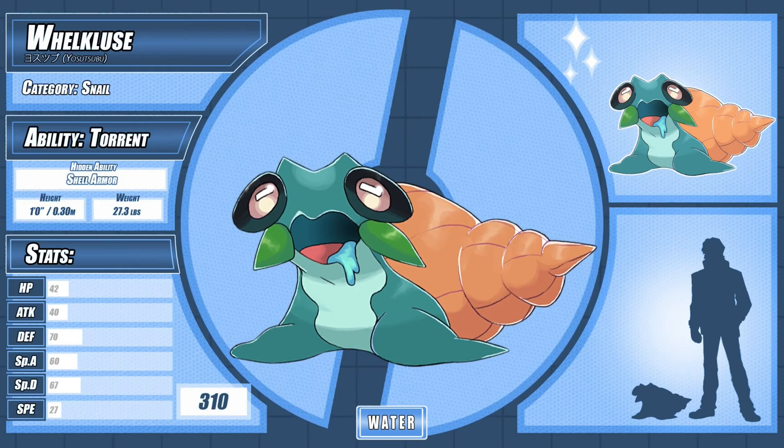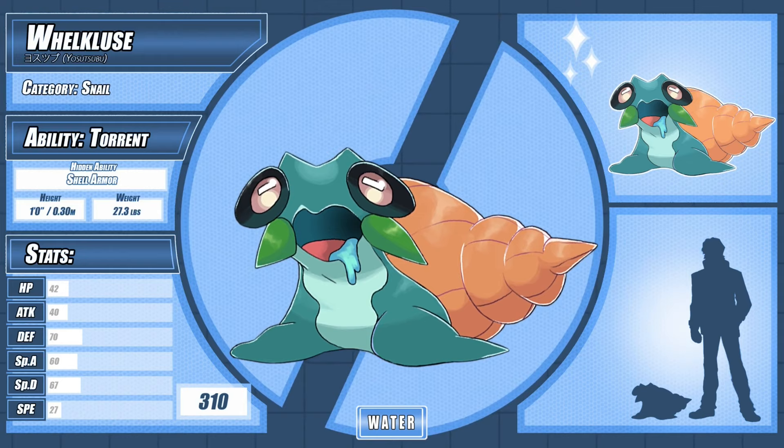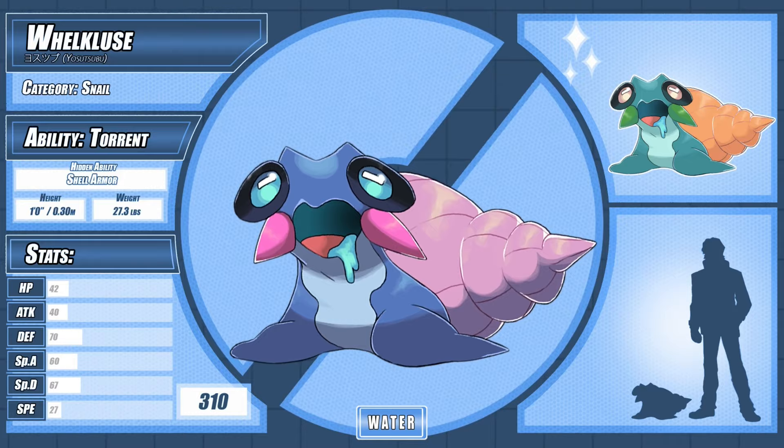Its Japanese name, Yosutsubu, is a combination of 'yosutebito,' meaning recluse, and 'tsubu,' meaning whelk. Its hidden ability is Shell Armor, and its green shiny form ties together a theme with the other starters, with each of them taking on the colors that match the type they're countered by.